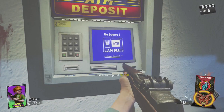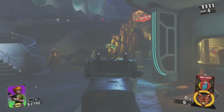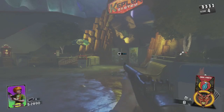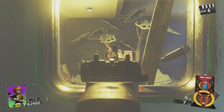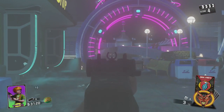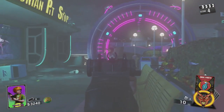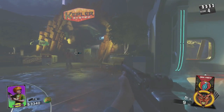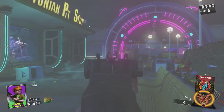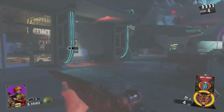ATM — needing a rainy day, find that. Souvenir coins — if power turns... Oh no, scavenger.